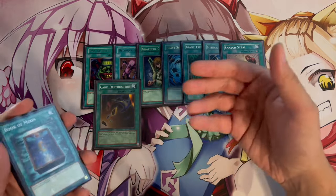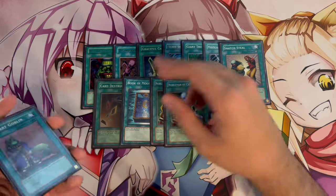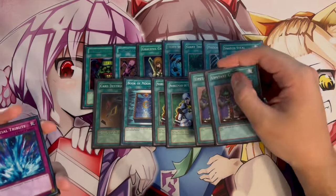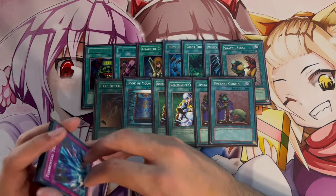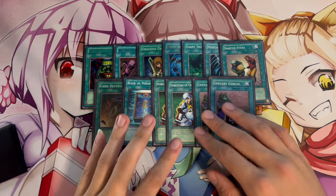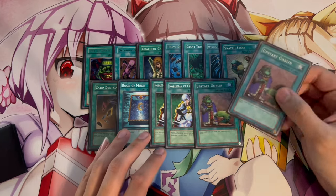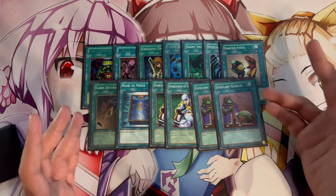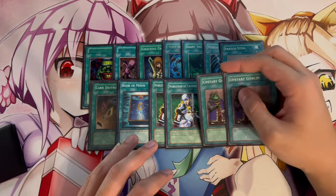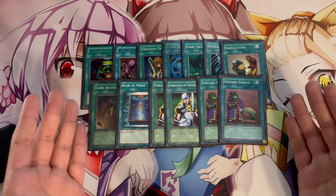We're playing one Book of Moon and two Nobleman of Crossout, which is pretty standard. I cut down to one Book of Moon because we're playing two Upstart Goblin. You really want to get through your deck as fast as possible to reach your chaos monsters. Upstart Goblin gets you through your deck faster — you're essentially playing a 38-card deck. Upstart Goblin is also at two in this format, which is why we're playing two copies.